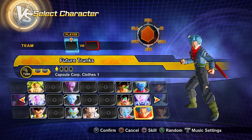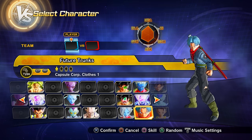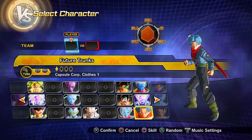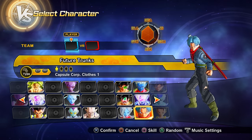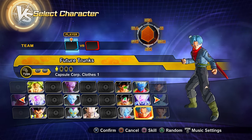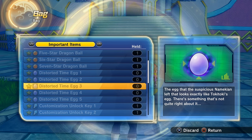DBS Future Trunks is an early unlock character, but if you don't have him you get him by clearing the Xenoverse 2 story mode through to the credits. After the credits, there's the Unknown History — the secret ending — with only two missions, but to access it you must first collect all five distorted time eggs.